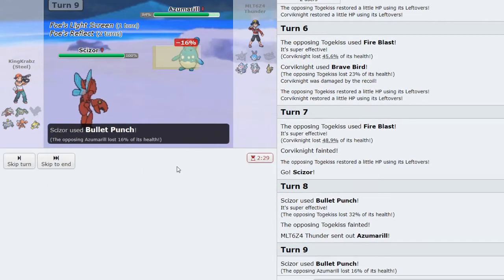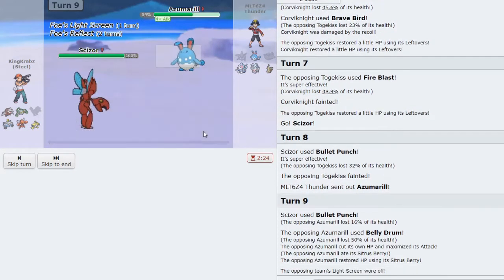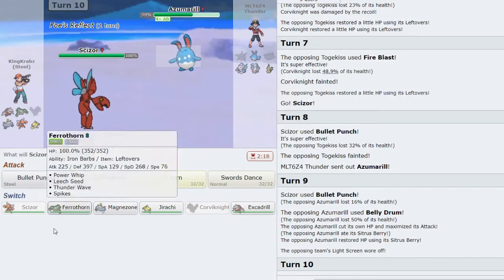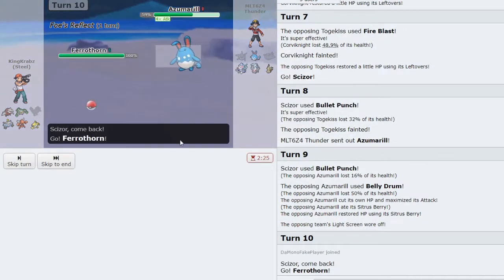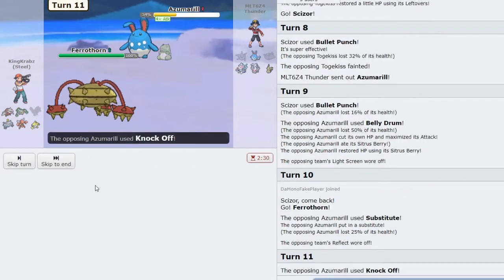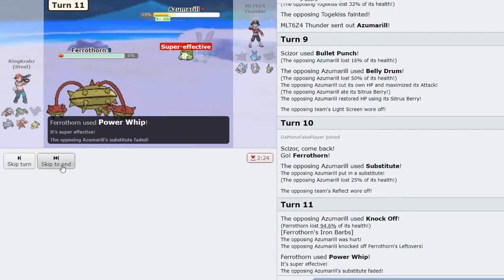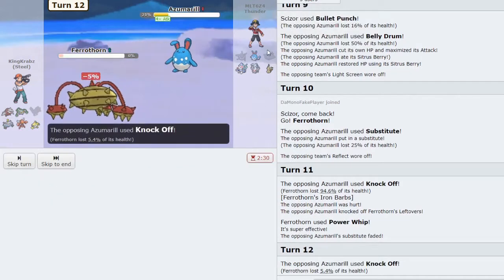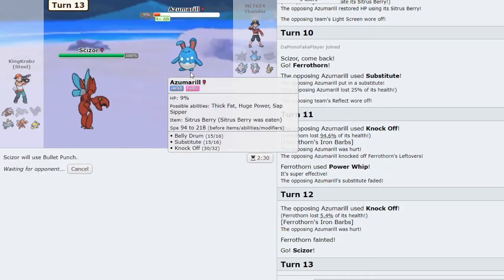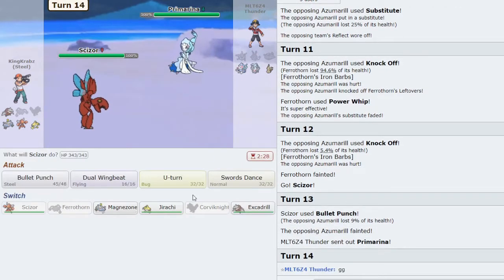Unfortunately my Bullet Punch won't KO. I'll try going Ferrothorn here to get some Iron Barbs damage off — they open with a Substitute, good play. If I can break this with Power Whip I can still potentially win the game, thanks to Bullet Punch outspeeding their Aqua Jet. I still have to worry about Primarina, which is quite strong in this position. I take in Jirachi as it should be able to live a hit.